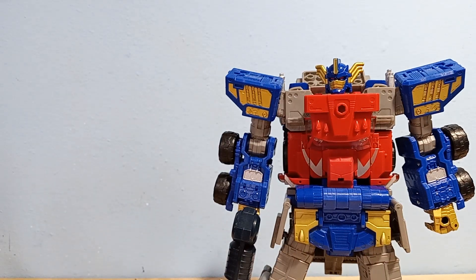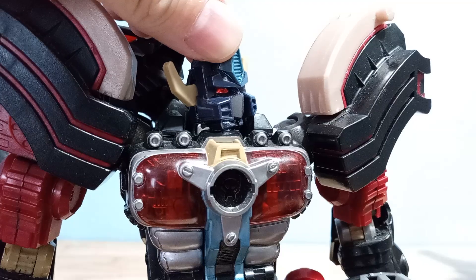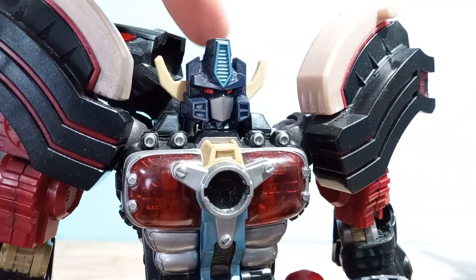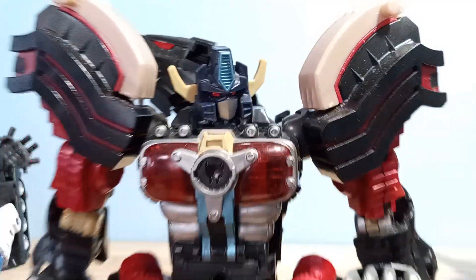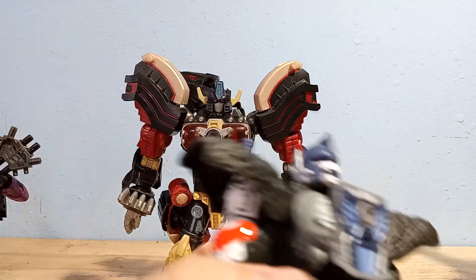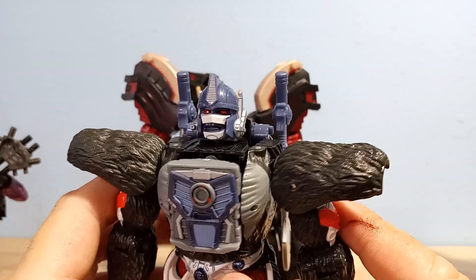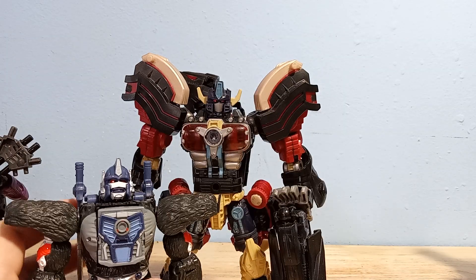I did this to a lot of figures, so let me grab those. Here's the Zoids Nemesis Prime that I made — these eyes were always really dark and dead. He had light piping but there was no light in the back, so this really improves his look and gives some life to his eyes; you can actually see them now. And then we've got our Kingdom Optimus Primal — the light just catches the chrome really nicely, so that looks pretty good too.